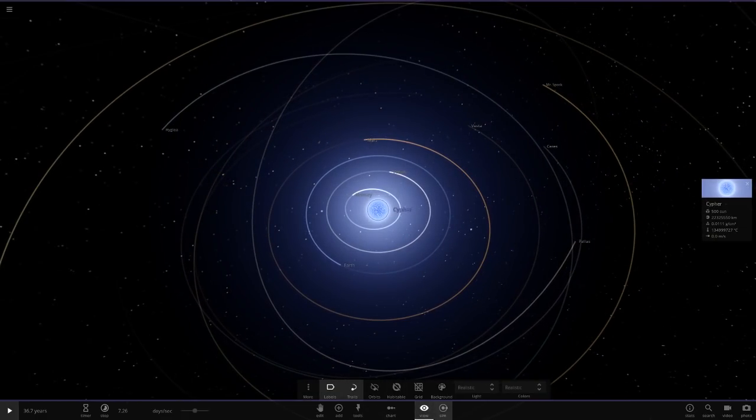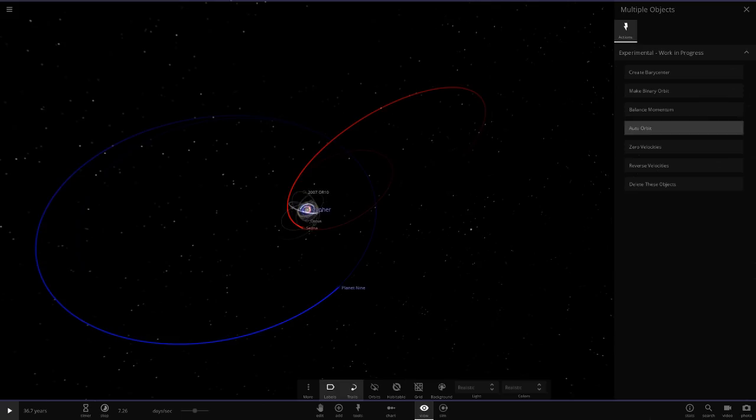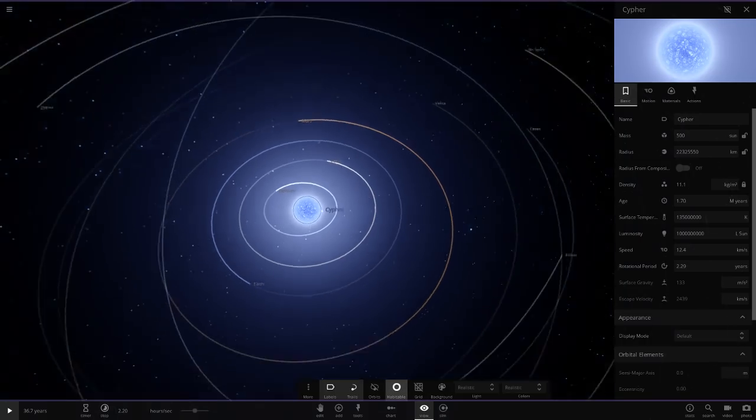What we need to do next is select all the objects in the system, then auto-orbit so they all orbit around the star. They probably won't orbit for long because 1 billion luminosity is pretty powerful stuff. Let's just go to the habitable zone quickly and zoom out.